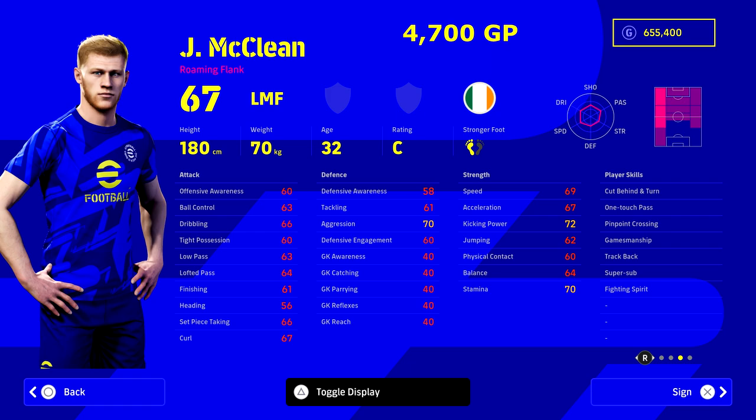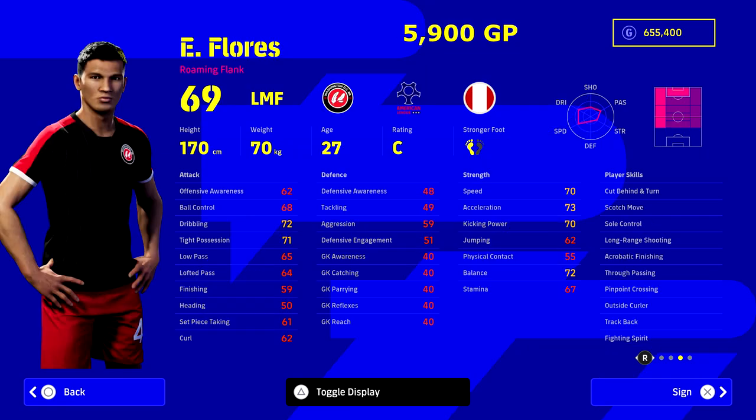You can either go with an all-rounder utility man with loads of good player skills that you can boost up very quickly, or you can go for outright speed like a Langar and play him as a left back or left midfielder. For McClain, he's got Super Sub, Fighting Spirit, and One Touch Pass — he's going to be able to slot into any team when you boost him up through training. He's a really good option.